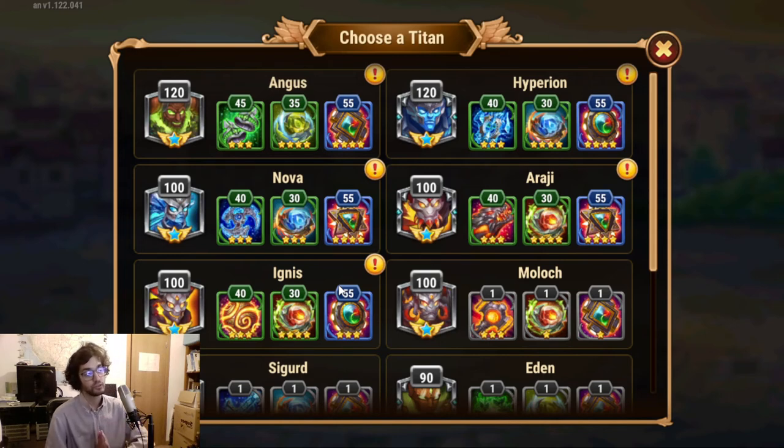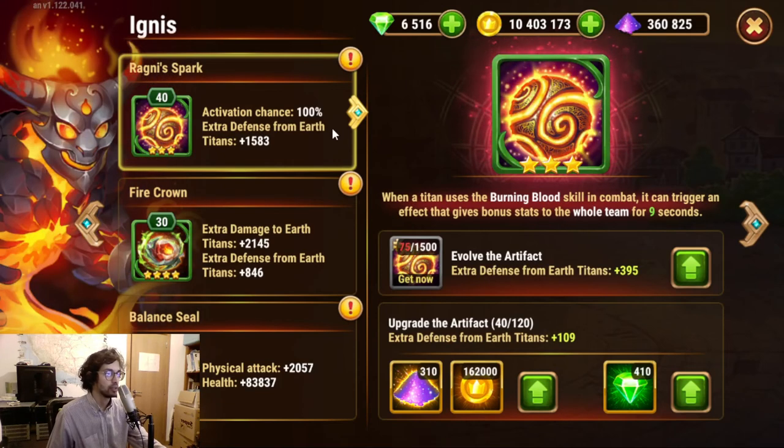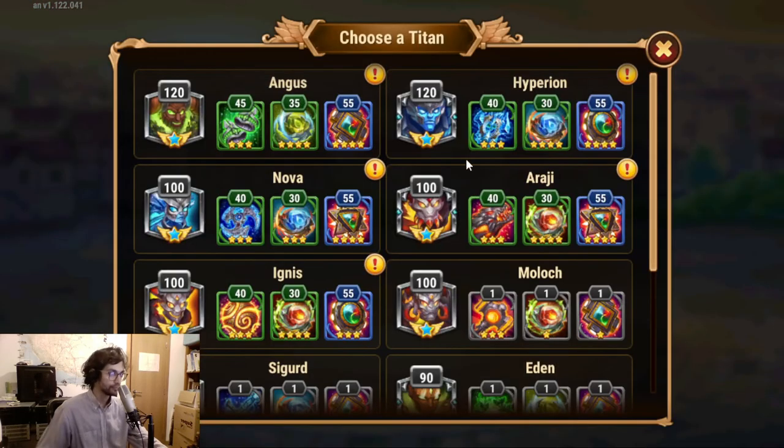Then we have the crowns, which give defensive and damage bonuses to certain elements depending on the titan. All of them except Nova at four stars, level 34; all of them except Angus at 35. Then we have all of them at three stars for the weapon artifact, all at level 40 except Angus at level 45. Titan weapon artifacts give different bonuses: Angus gets physical attack, Hyperion gets health regen, Nova gets extra damage to fire titans, Araji gets extra damage to earth titans, and Agnes gets extra defense from earth titans.